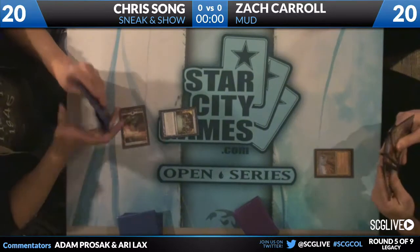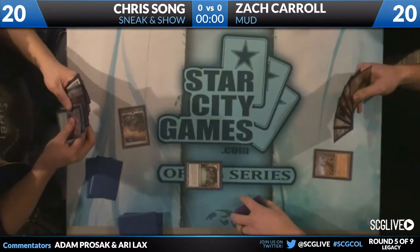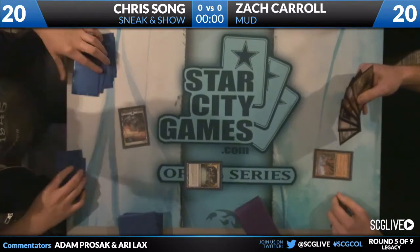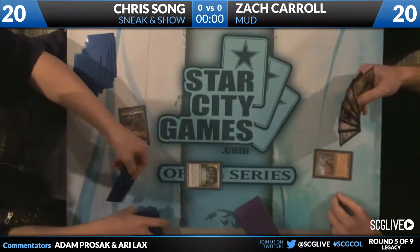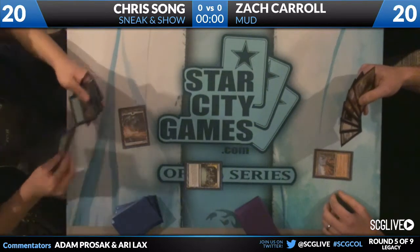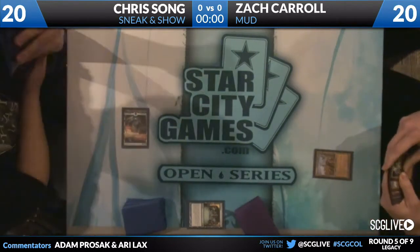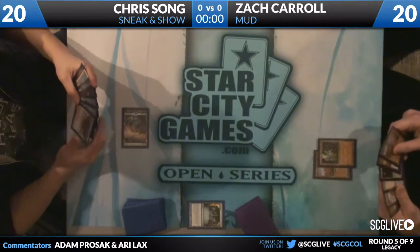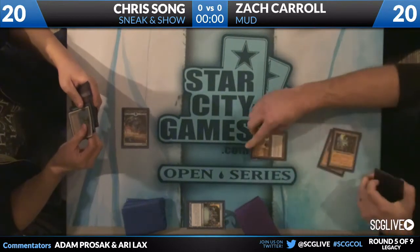Wasteland pass from Zach. Preordain for Chris. Looks like Chris has multiple Misdirections in his hand — a recent re-addition to the format with him coming back. Chris's deck, a Sneak and Show deck, is named for the two ways it has to cheat in creatures: Sneak Attack and Show and Tell. You can cheat in creatures and it also plays the full eight copies of Emrakul and four copies of Griselbrand. This looks like a very standard list.